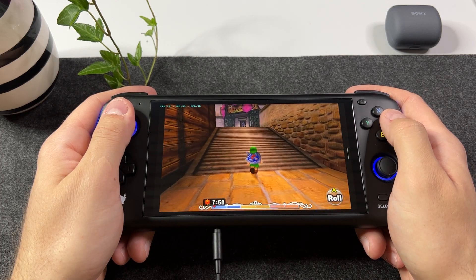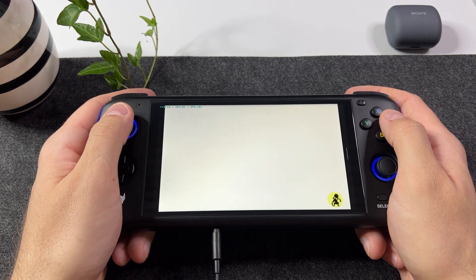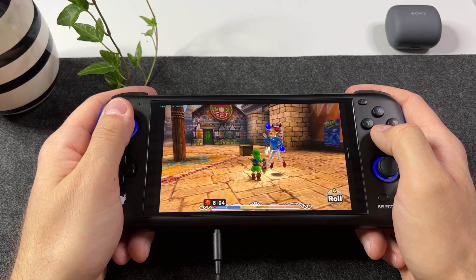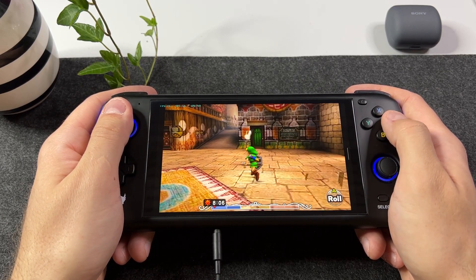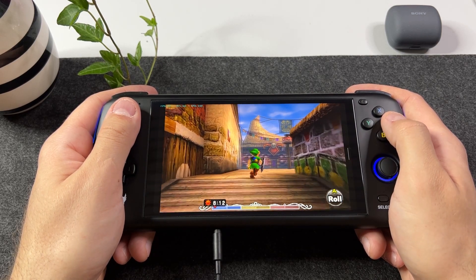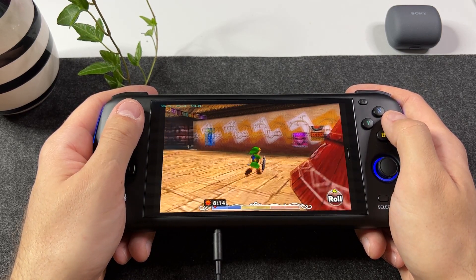Thankfully the OdinPro community on Reddit was quick to point out that I was simply using the wrong emulator. So I swapped to the latest Citra MMJ version, which was updated on February 25th, and Majora's Mask started to work a lot better.